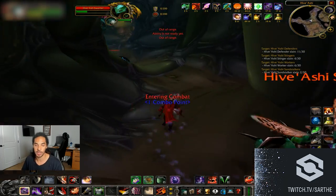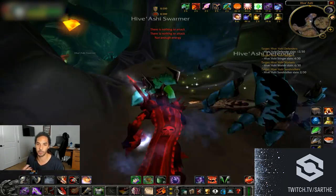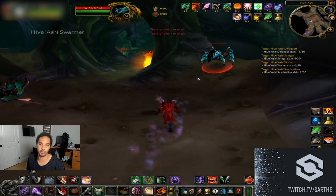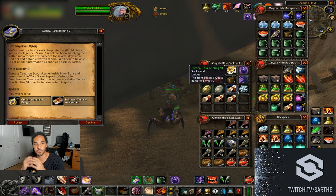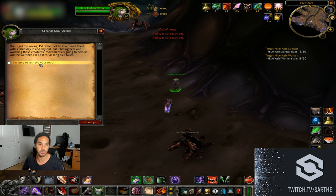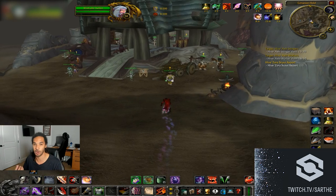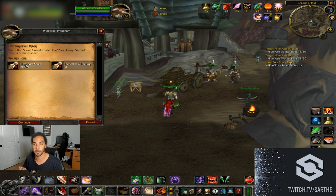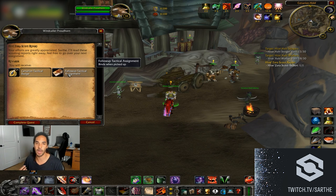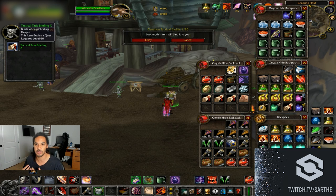The combat assignment basically just sends you to a hive to kill lots of mobs — straightforward farming. If you're helping someone with scarab lord and you're deputized, you can pick up scarab fragments at the same time. The tactical assignment adds more variety: some quests have you kill summoned mobs similar to weaker versions of the dukes, and others send you into hives to find hidden scouts inside caves, which can be tricky to locate.